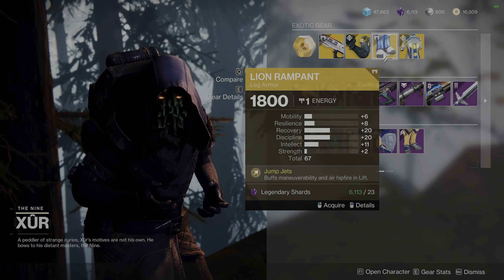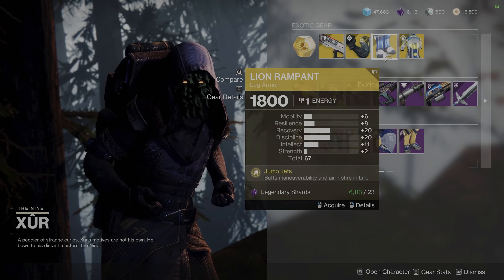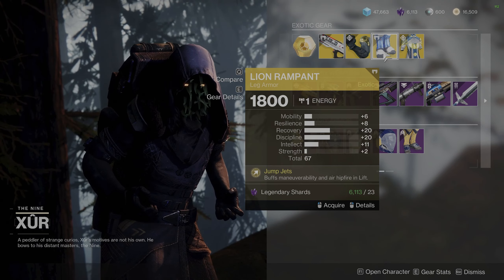Titans, not a super exciting exotic this week, but it's got a decent stat roll, so pick it up if you don't have Lion Rampant yet.